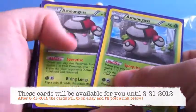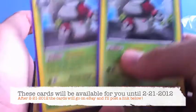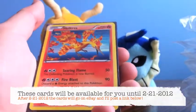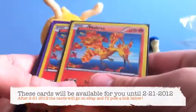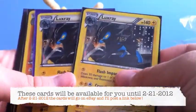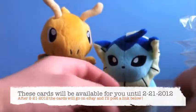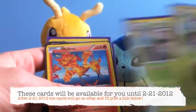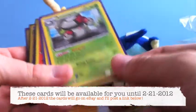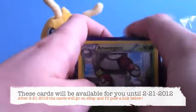I also have some other stuff. I have two rare Amoonguss — those will go for $2 to $3 each. If you get both of them, I'll give them to you for $2 each; if you just get one, it's going to be $3 each. All of the holos will be $2 each. We have Moltres, Articuno, two Zapdos, two Luxray, Lucario, two Scrafty, and one Cinccino. The Amoonguss is a little more because a lot of people are using it in decks.